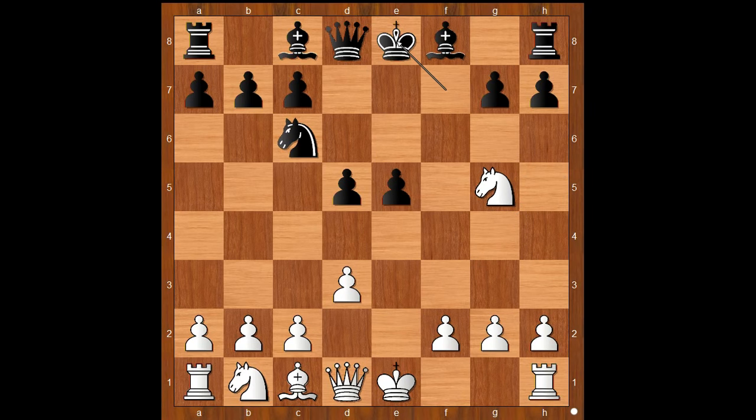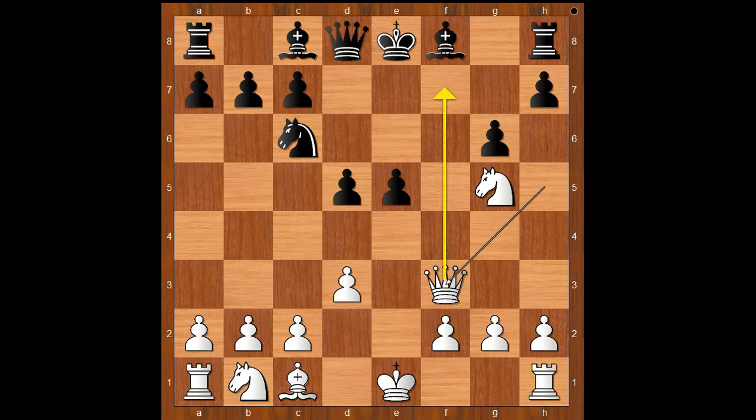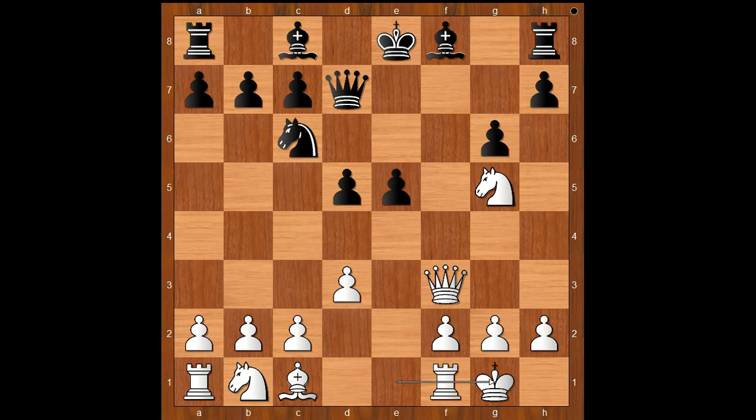Perhaps the ordinary castling would be the best move. The player with the white pieces felt he had some obligation to attack, and played queen to h5, check. g6, queen to f3, threatening checkmate. Queen to d7, castling, and now knight to d4, attacking the queen.